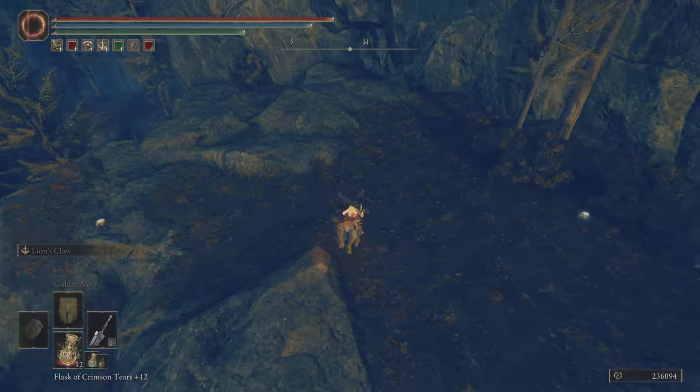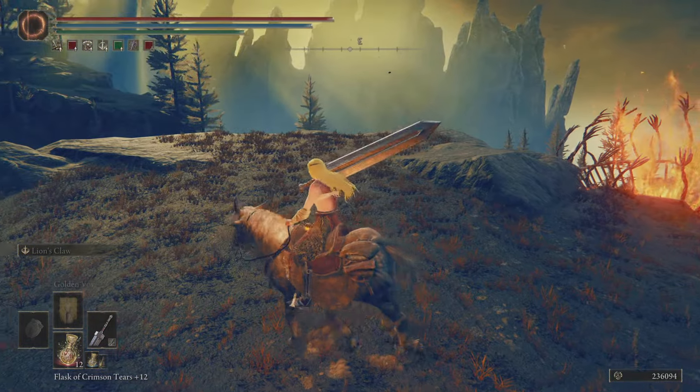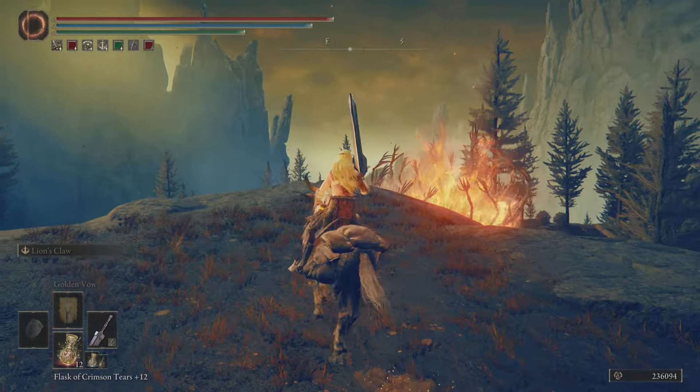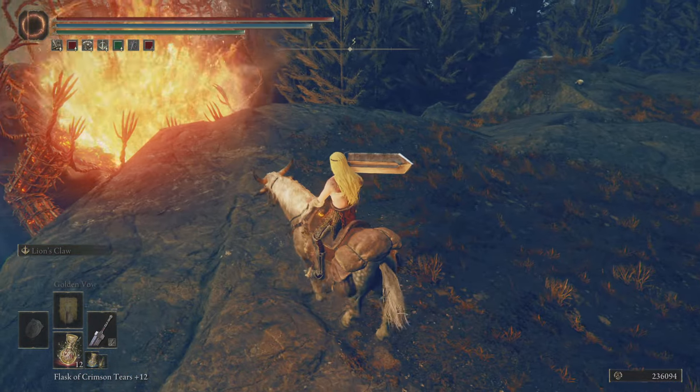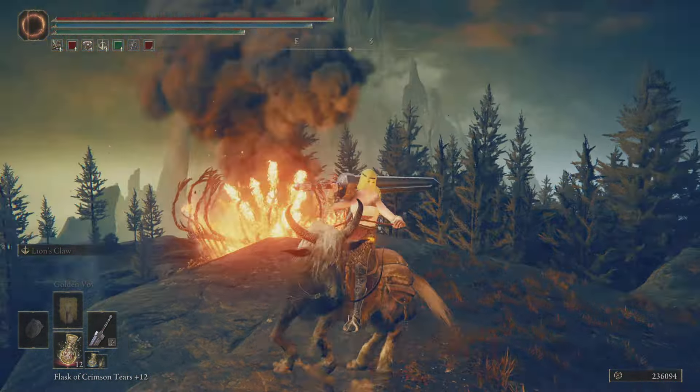Let's use that jump spot to get up here. For anyone feeling cheesy, I thought you could maybe snipe this guy from here — but I'm wrong, you cannot snipe anything from there. He has too many good ranged attacks to counter being cheesed from up there.